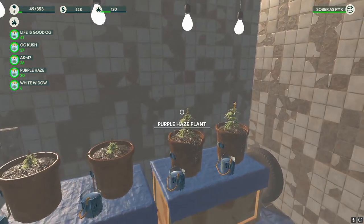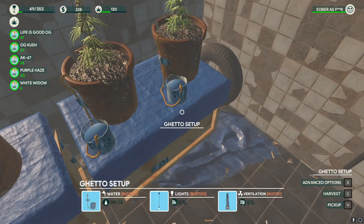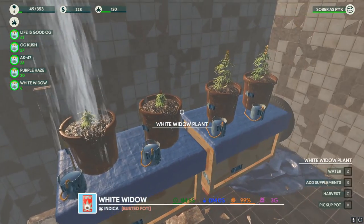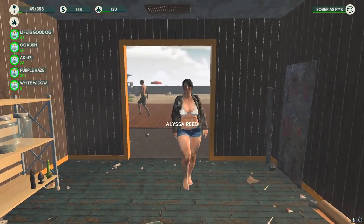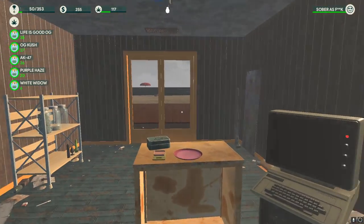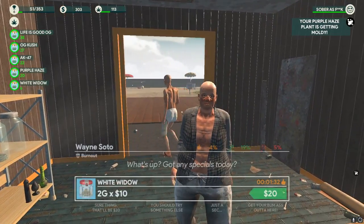Even my plant pots are broken. I've got a few seeds here. My weed stock is looking okay - not the best, but okay. It's just about bringing these customers in at the moment and making this money. Upgrading my equipment - I think that is going to be the next thing. The next step is going to be to finish the renovation off, but we do need to look into getting some better equipment. This is so slow - I can't keep up with these customers. They're asking for things I haven't got because I can't grow it quick enough.